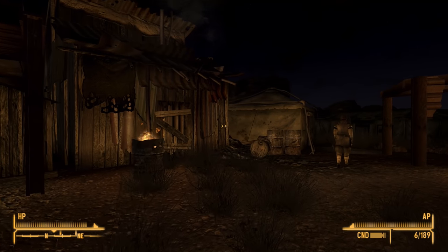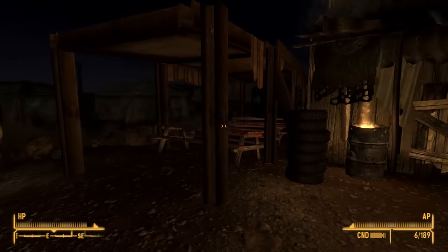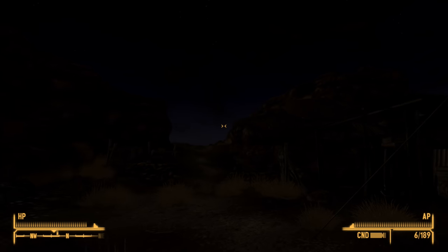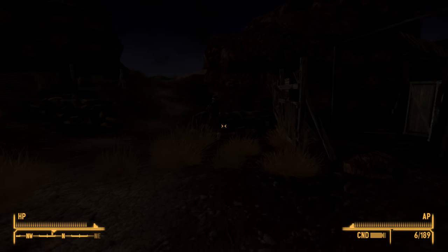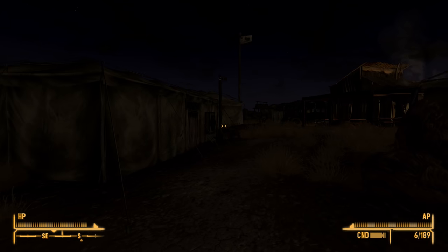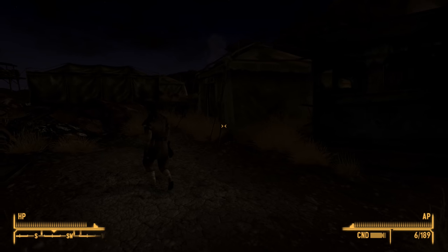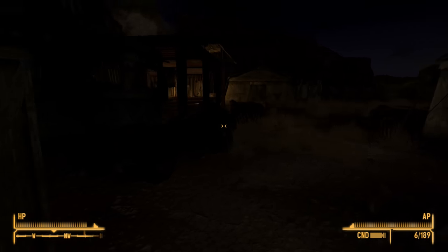It's now 8:30 at night, and the other half of this mod has kicked in — it does the whole darker nights thing, where flames obviously produce light, but if you're not actually under a flame, it gets very, very dark indeed. Right here, this is a level of darkness I consider a little bit too dark. I like the idea conceptually, but there's no way to turn off the darker nights while keeping the filter. This is just too dark outside, in my opinion.